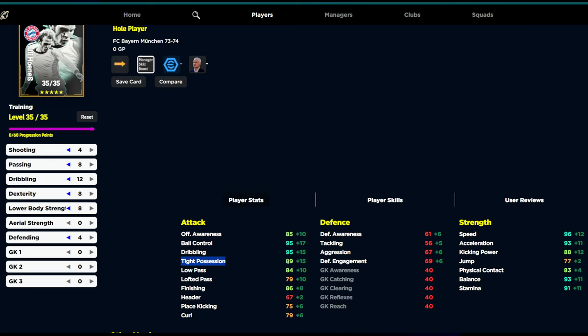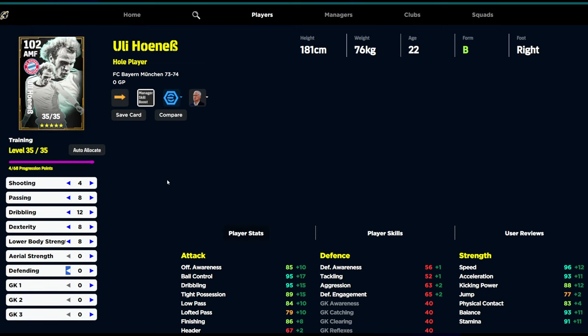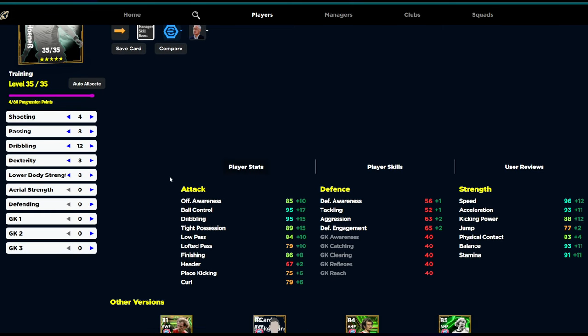With this build, the plus one booster will bring his tight possession up to 90. I don't recommend using the recommended build in the game for him — or for most players. I'll do a video on that if you guys still auto-allocate like this. I would definitely reconsider doing that if you're training endgame meta players. The dribbling is probably the most important thing with this card, but the auto-allocation also puts four into the defending, which there's just no need to do. Konami tries to give you the best high-ranked version of the card but just throws stats in other places where thresholds can't be hit.